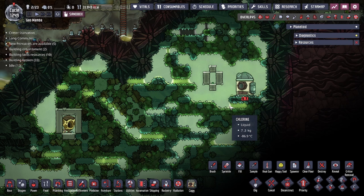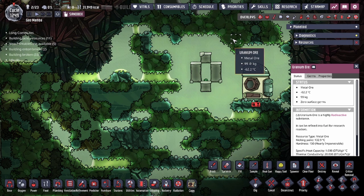Hey guys, Legit City here. Today in Oxygen Not Included we're going to be going over betas, a little bit of uranium, and of course the achievement 'Sweeter than Honey.' Today's video we're going to be touching the topic of radiation. To explain radiation, let's actually go over the uranium ore.